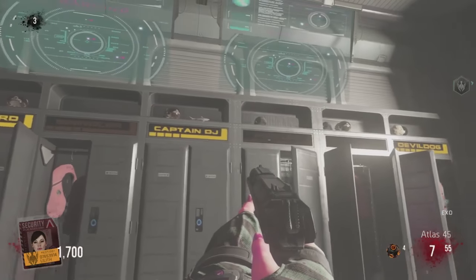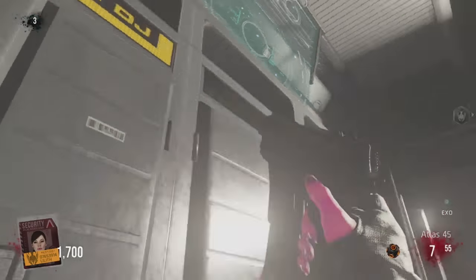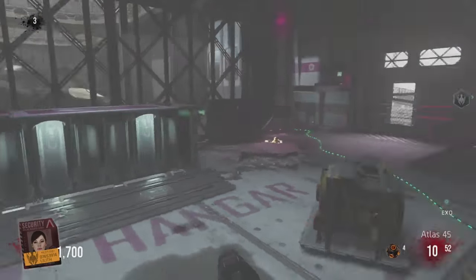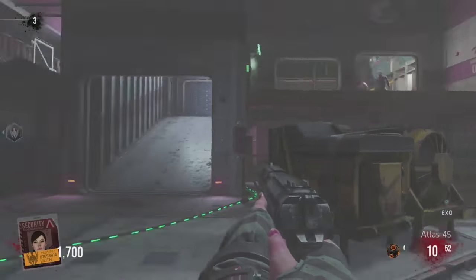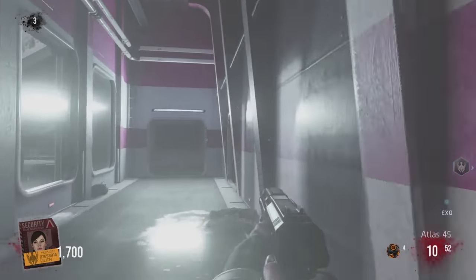The first one is basically where you start in the hangar. All you gotta do is jump up and see Captain DJ's locker. Look up and you'll see the toy shark on the little shelf. Hold X on it until you get a little music snippet, then go to the next one, which is in between the hangar and the gun deck.